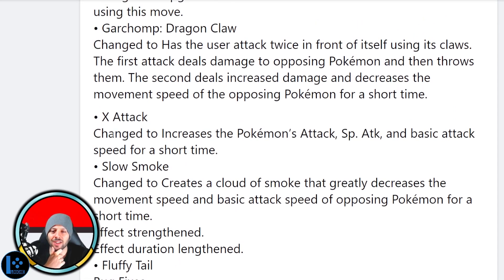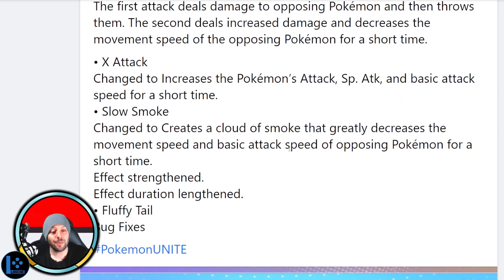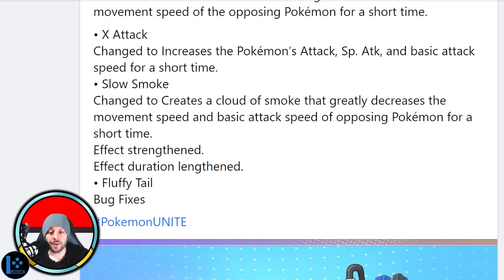X Attack changed to increase the Pokémon's Attack, Special Attack, and basic attack speed. This is big — you're getting an attack speed increase now from X Attack. This item became a lot better right now, a lot lot better. Slow Smoke — creates a cloud of smoke that greatly decreases movement speed and basic attack speed. Slowing enemy attack speeds is a big big deal. The effect is also strengthened and the duration increased — maybe this actually is decent now, which would be really really exciting.